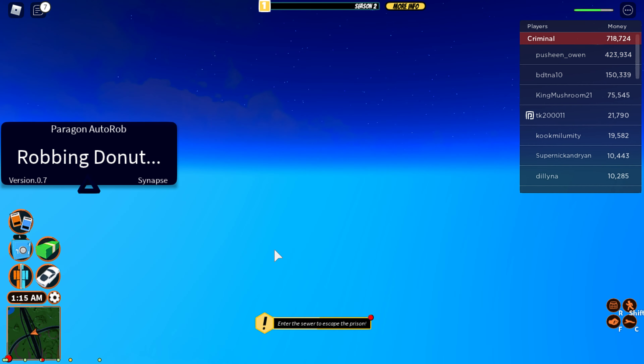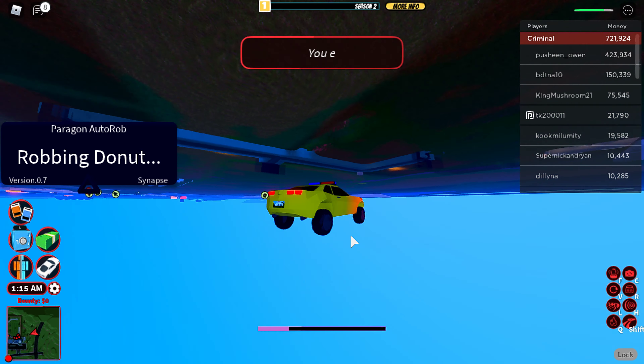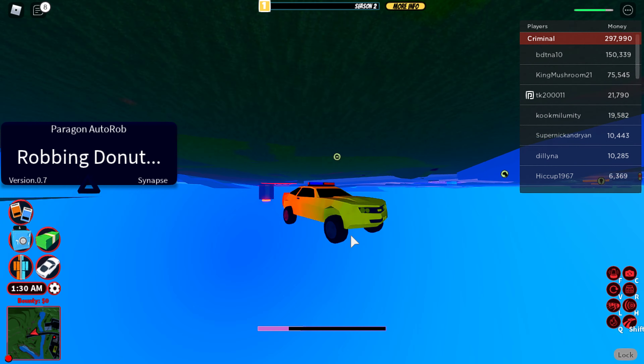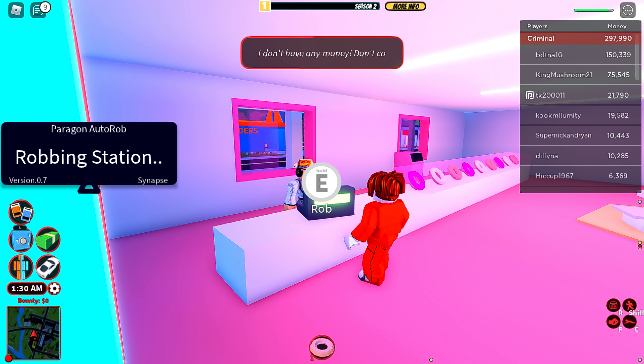It says 'starting' — your game may freeze, that's normal. Rob your donut store. You get in your car, a Camaro, so you can bypass the anti-cheat, and then you go to the donut store and it starts to rob it.